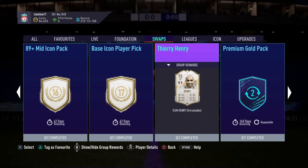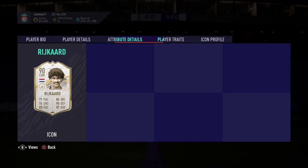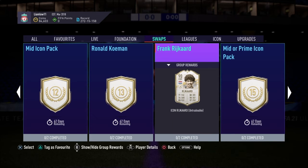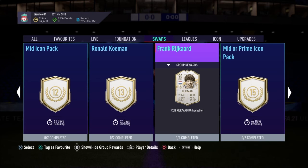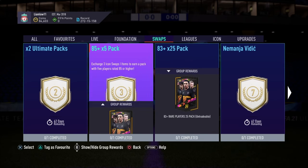Stay away from the base icon player pick and Henry unless you're a big Arsenal or Henry fan, as it's a lot of tokens for one player. I'd also probably stay away from Frank Rijkaard — there are better CDMs available, like Kante, and even Gravenberch as a three-objective player is probably just as good in game. If you need him for chemistry reasons, then go for Rijkaard.